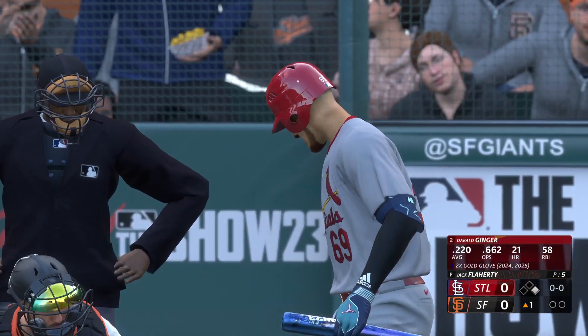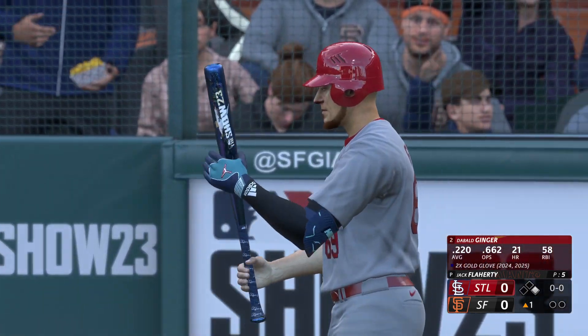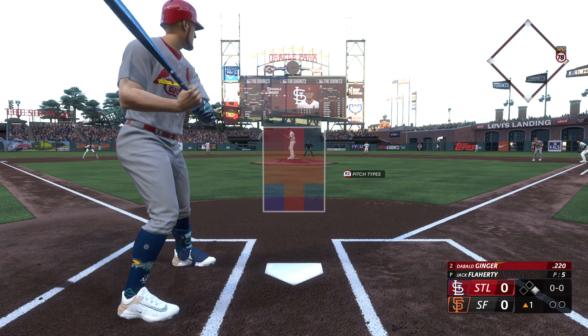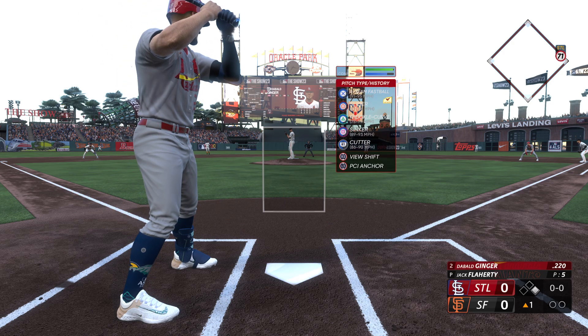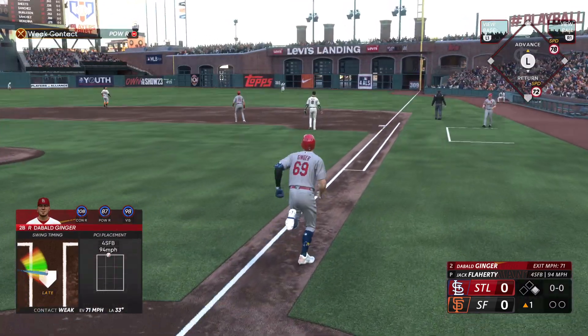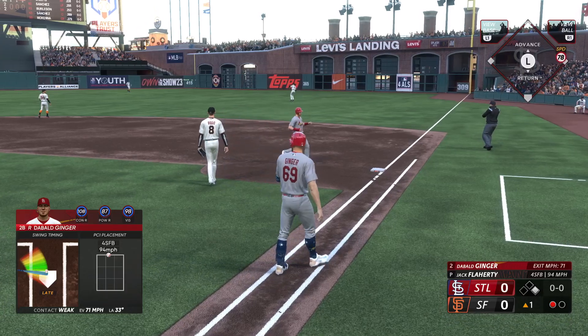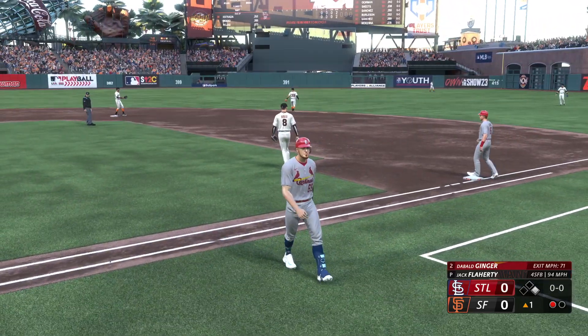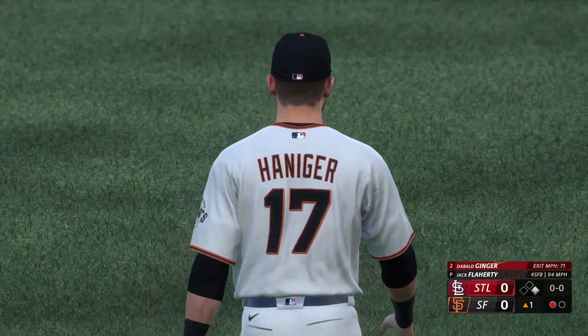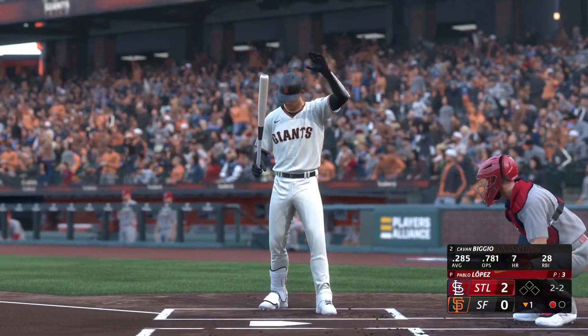Top of the first, runner on first, nobody out - I'm coming in batting second today, .220 the average. Jack Flaherty on the mound for the Giants. I can't quite see the speeds clearly but it looks like 95 or 96 on the four-seamer, 90 on his cutter, 93 on the sinker. First pitch is a four-seamer taken out to right field - right fielder had plenty of time to get to that one. That is the first out, only took one pitch.